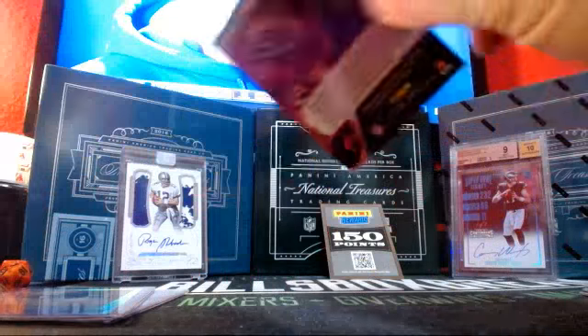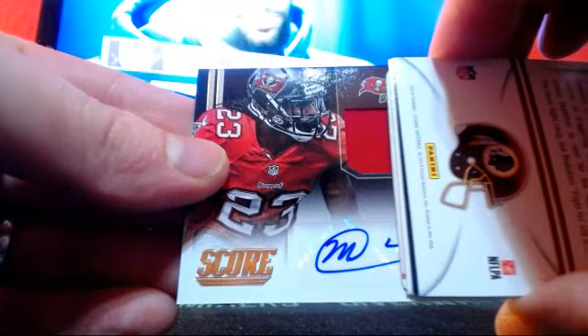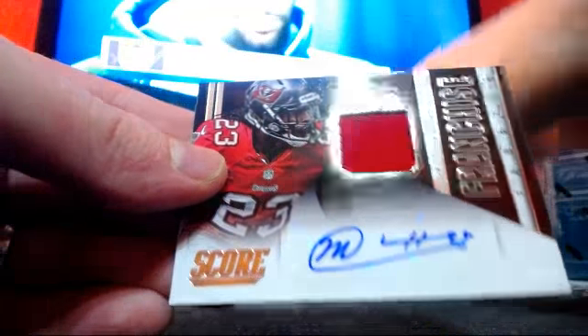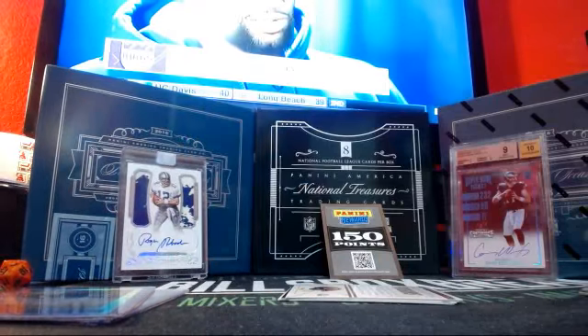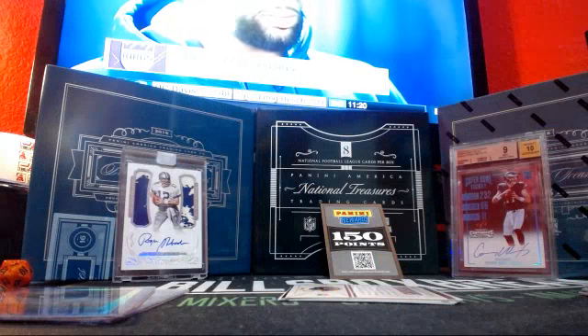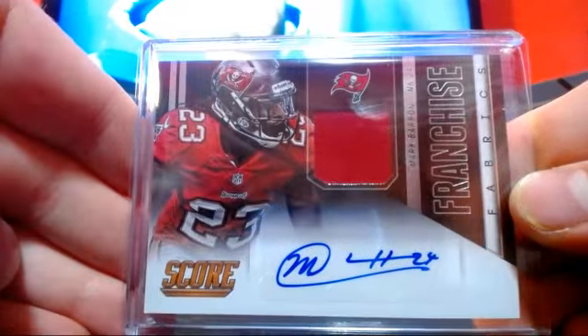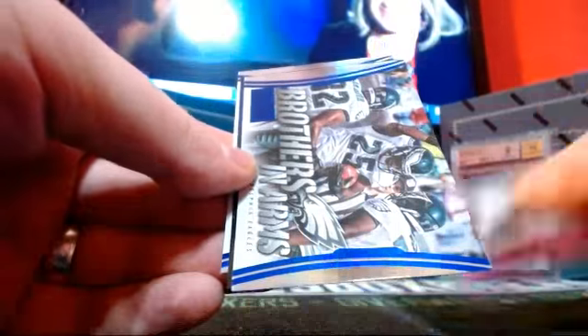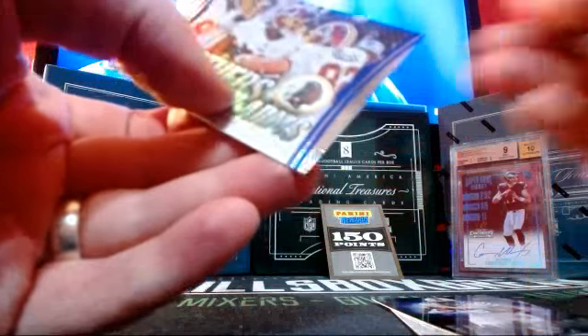And 150 delicious Panini points — we'll round them off at the end. Our Relic Auto is going to be... we got a Redskins insert. Mark Barron. Franchise Fabrics for the Buccaneers. And the inserts: Airmail to DeSean Jackson, Brothers in Arms — the Eagles. Franchise — the Bills, CJ Spiller. And Brothers in Arms — the Redskins.